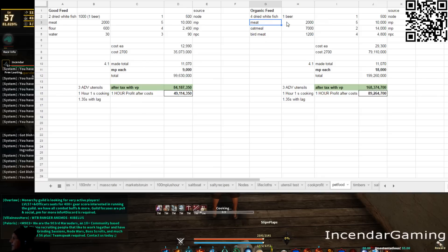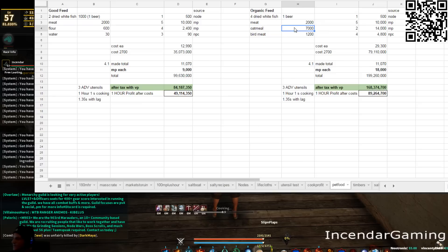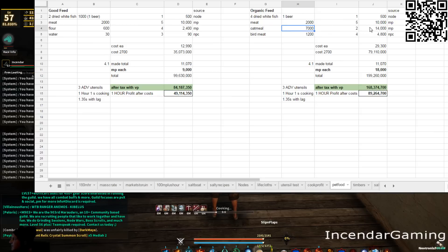The second ingredient is five meat. Oatmeal is a bit of a tricky one in this recipe because it does require milk, and there are some other really good recipes for milk that I'll probably do in the near future. For now, you can actually get oatmeal on the marketplace — the cost I'm using here assumes you're buying from the marketplace. It takes two for 14,000. The meat was five for a total of 10,000. Since this is live I can type in 3,000 if that's what you're paying for your pre-order and you can see the profit automatically update. So even if you're paying 3,000 for meat, it's still profitable.